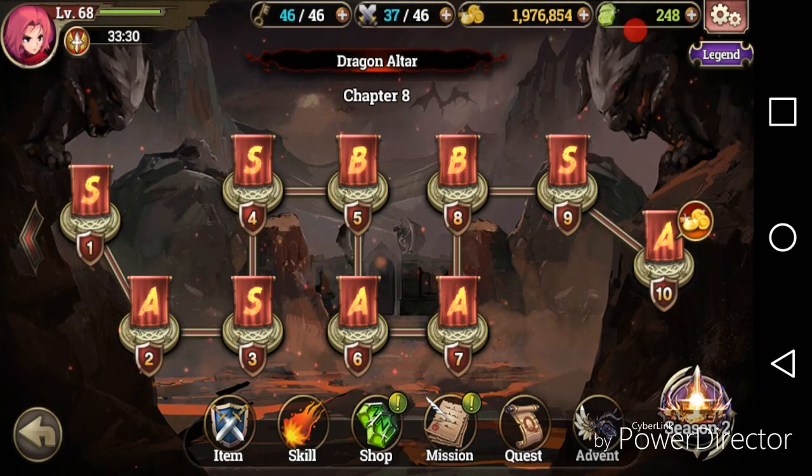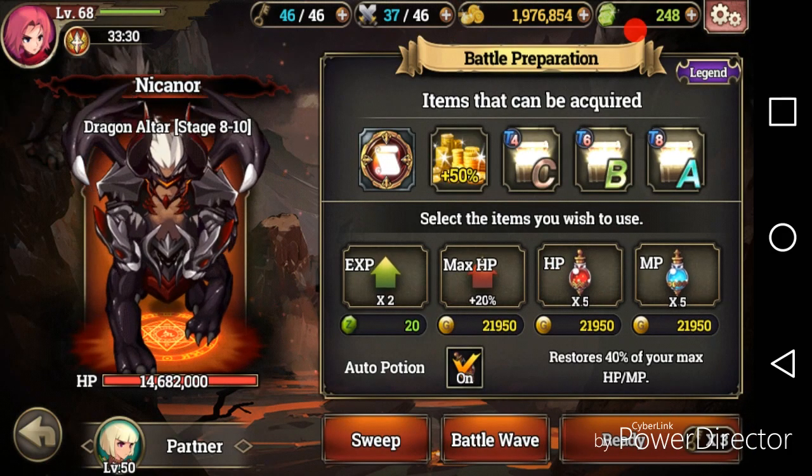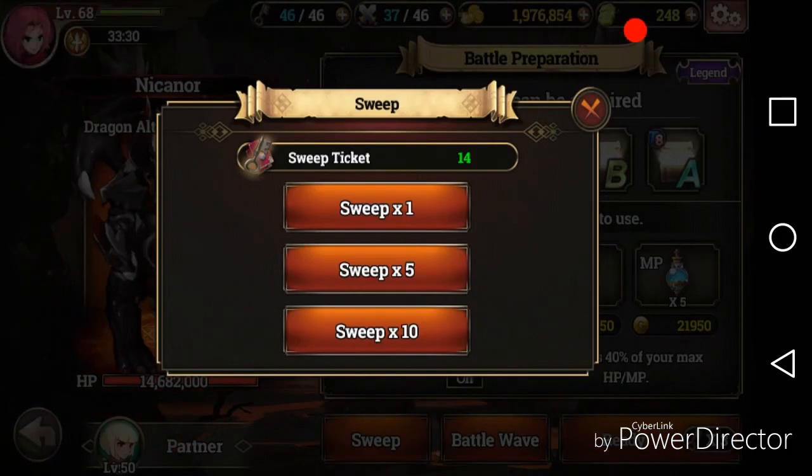The first thing you want to do is click the stage button. In stages is where you get your gear, your unidentified boxes, and everything that helps you for enhancing your gear and moving through the game. It gets harder as you get further on. You want to save these things called sweep tickets — you get them daily, they come in the mailbox, you get them in a lot of different ways. You don't want to use them; the stages are very easy, and you might hit that one hard stage where you want to get through quickly.